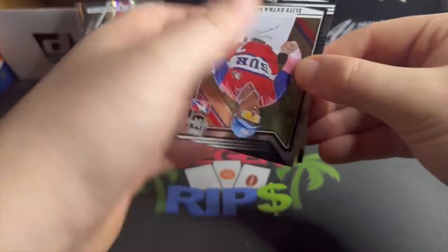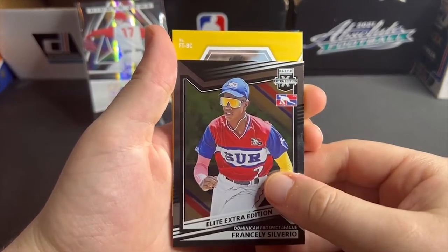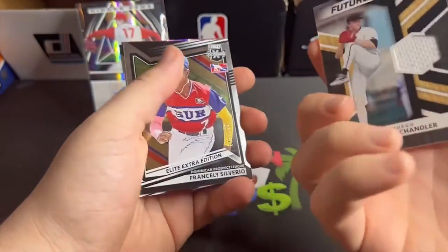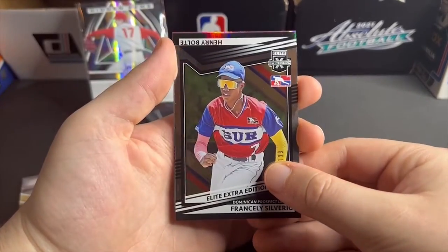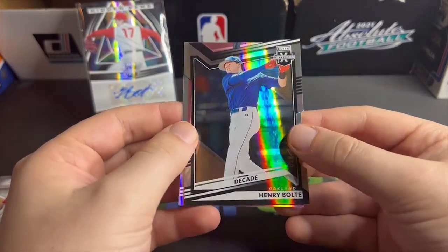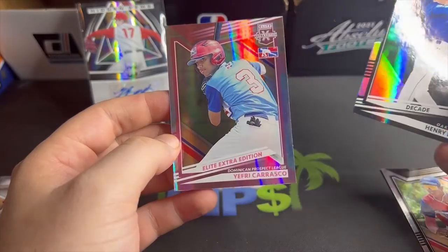TJ Brock, all right. Next up we have — BC, BC, who could that be? Oh, another pitcher — why don't you look at that, could never have seen that coming. I just completely spoiled the next card. Another pitcher — who could have seen that one? Henry Bolt. That is not our auto. There's still one more card left, which will be the auto. It just says Decade Oakland — Henry Bolt to 999. Great.